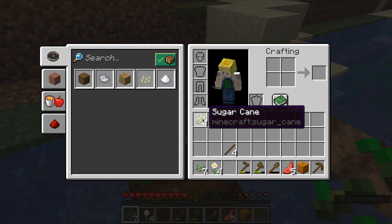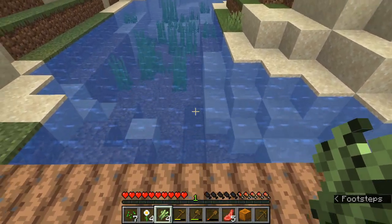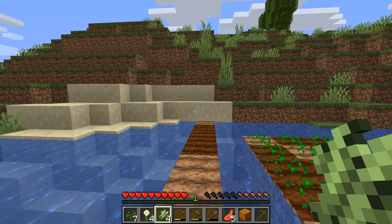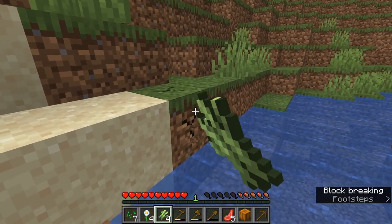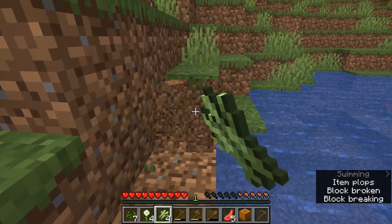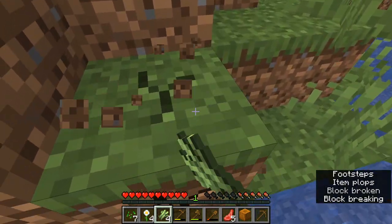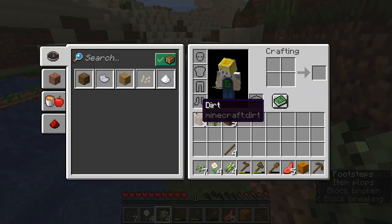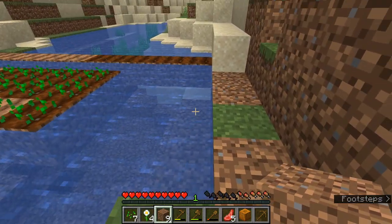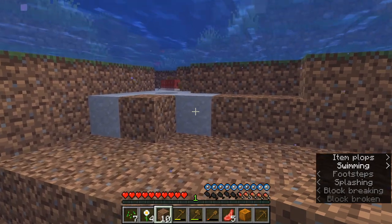I'm going to plant the sugar cane somewhere else. I forgot that you don't till the land for sugar cane. I originally intended to put the seeds there and then I changed my mind and forgot. For sugar cane you don't want tilled land — I right-clicked using the hoe to till that land, but for sugar cane you actually need untilled land. Let me think where I want to put the sugar cane now.